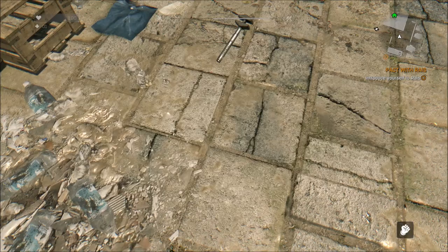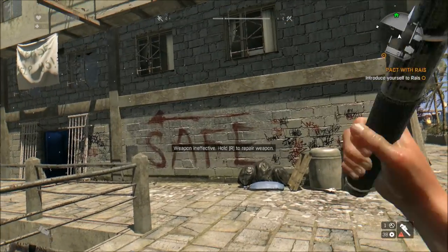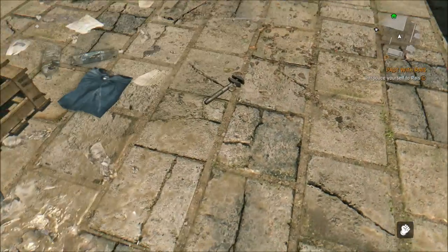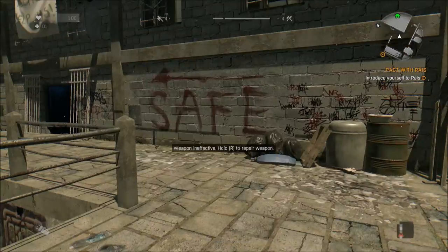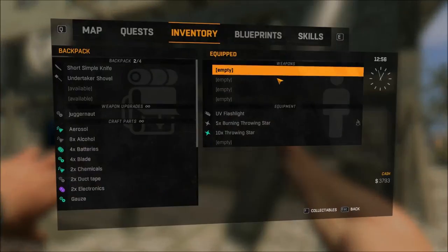I'll show you here a few times. What you're going to do is drop that weapon and pick it up again — rinse, repeat. So you pick it up, throw it, open inventory, drop that weapon, and soon you'll accumulate a little pile. You can do this with any sort of weapon that you want.